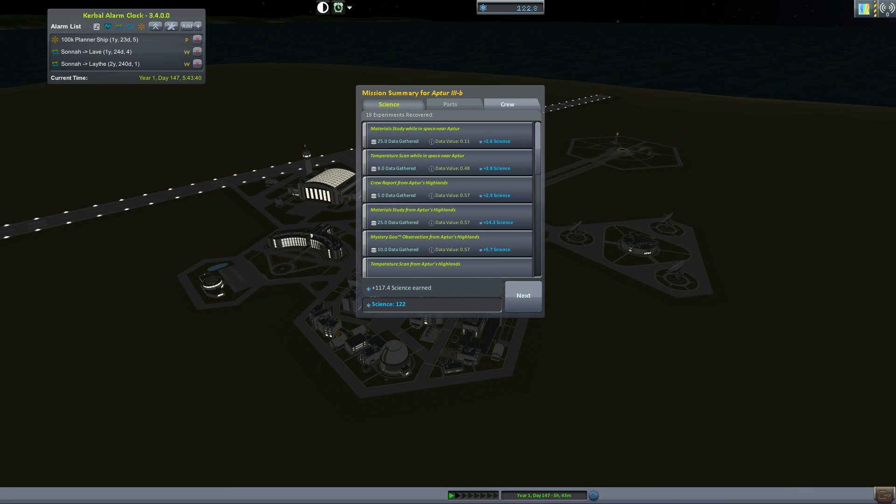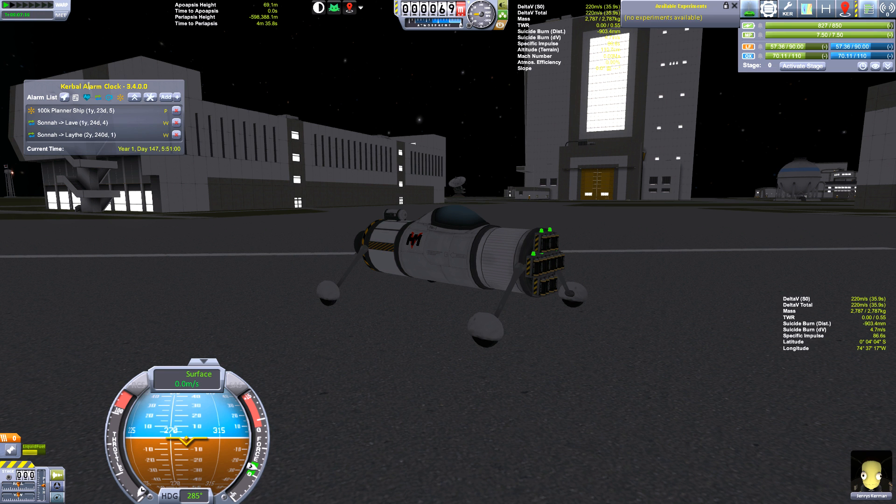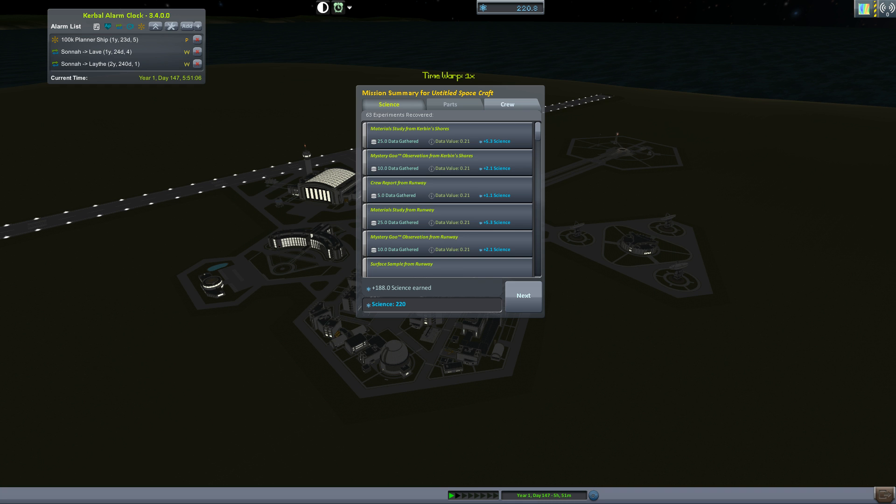She pulled back 117.4 science, giving me 122, allowing me to unlock another tech node. That wasn't enough though, so I built a rocket-powered car — very simple — that could run around and get all the science from all the biomes around Kerbal Space Center. I did the same thing in my last Let's Play, so I'm not going to show you all the different places, but we did get 188 science. It's kind of funny we got more science from this than we did for going to Aptor.